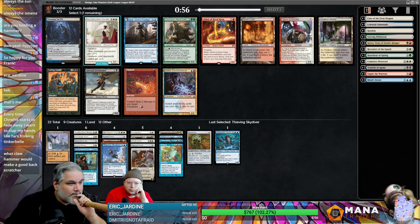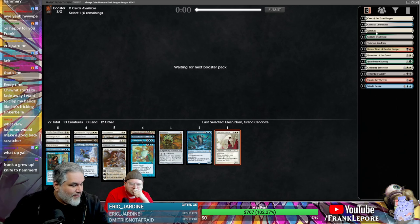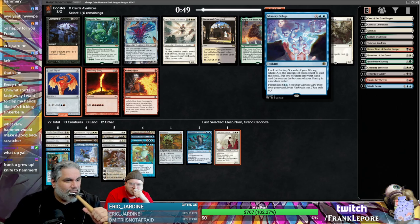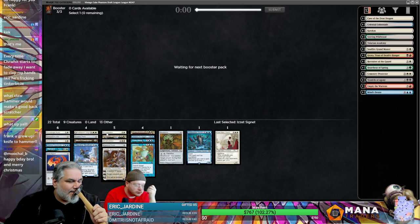Lush Norn, Creeping Tar Pit, Godless Shrine... It might just be Jace, actually. Or Elesh Norn — I don't like Elesh Norn... yeah, it just wins games sometimes. It fits with our theme of don't let the opponent do anything, wipe their board. Signet... Memory Deluge is great. We'll just take the half-signet — old Siggy.